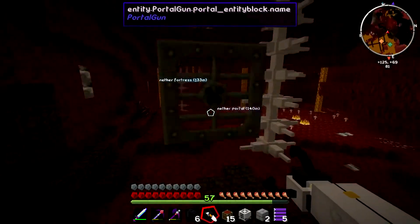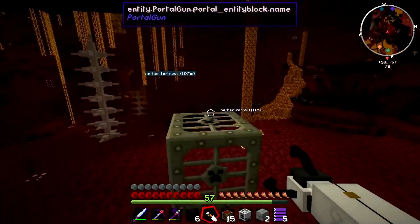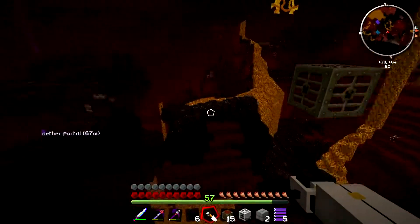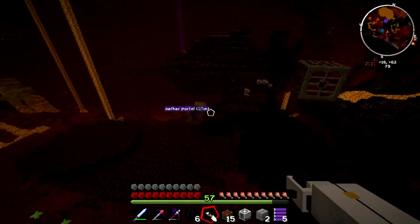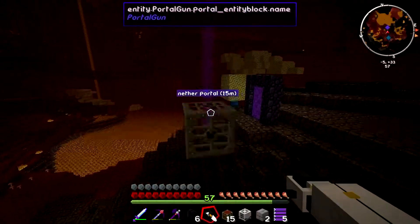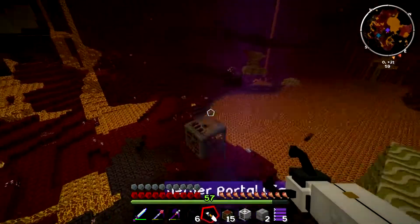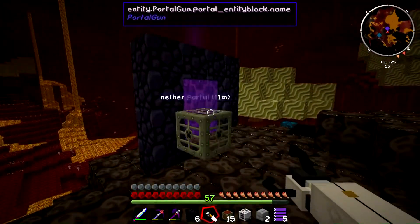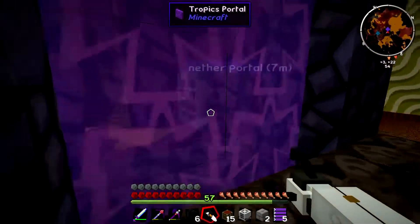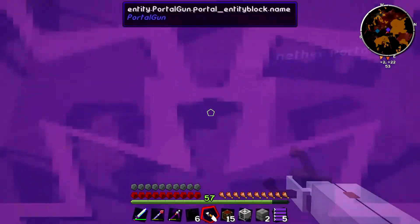Honestly this is basically the best way to get a spawner. So let's pick this up and go to our nether portal without any issues hopefully. I just hope it doesn't get stuck anywhere. This is the pain of traveling with something with gravity gun mode on. We should be able to go through and it will follow us into the overworld.